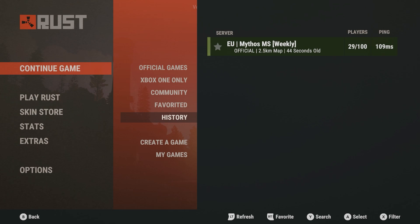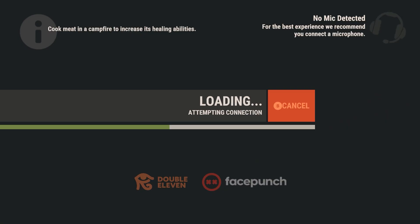You can use your right trigger to toggle on or off the little star to make a server favorited, so you can go back in on the same server where you've spent time building your base and gathering supplies, weapons, etc.